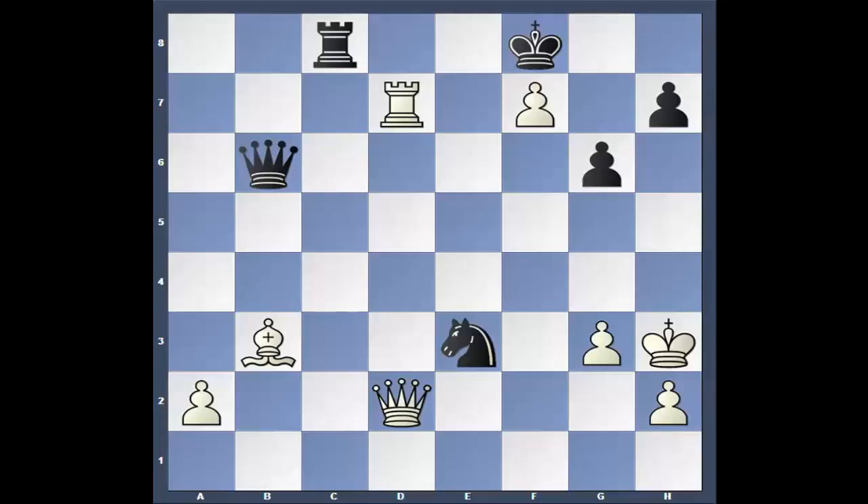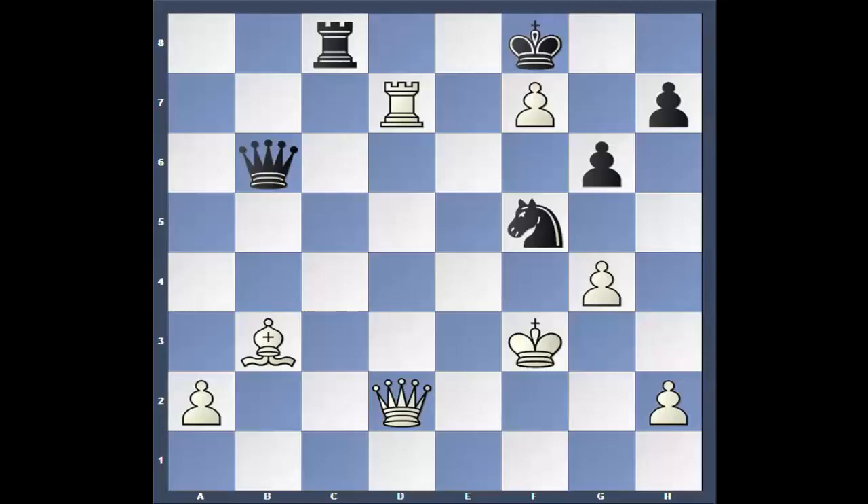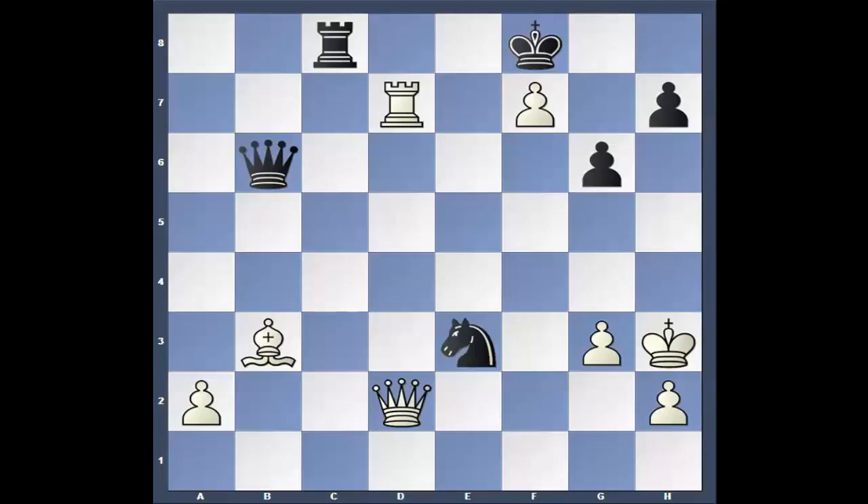And he casually goes King to H3 — and now white is lost. If he went to F3 instead, it secures the win according to the computer. After Knight G4, Knight checks, King E4 — the King's out in the open but it's not that big of a deal. All his pieces are covered. The Rook and the Queen guard each other, the Queen can guard the King, there's no more checks but the Queen. But he went H3 instead. Stop the video now and see if you can find the winning move for black.